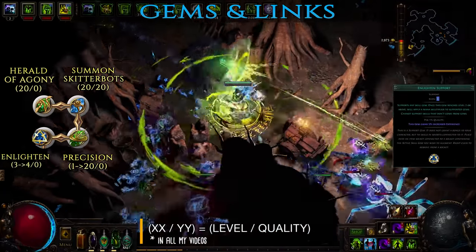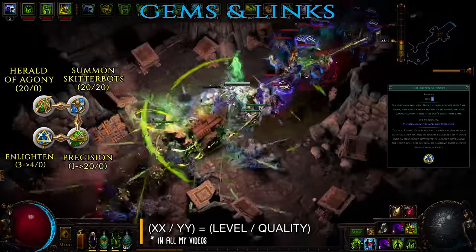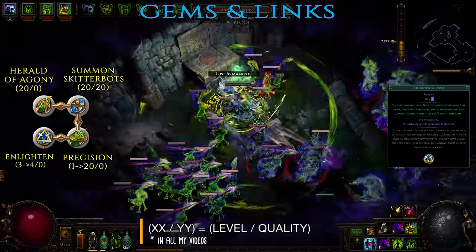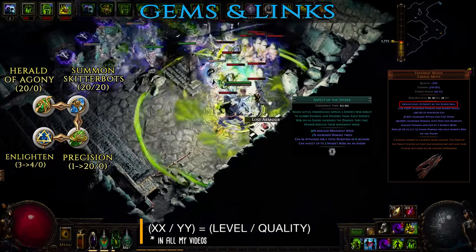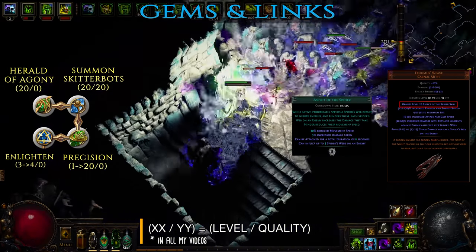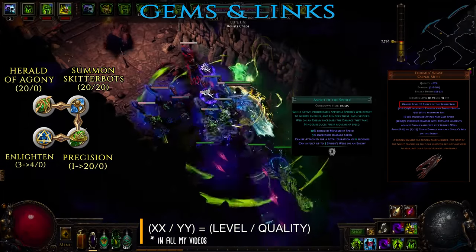The last gem in this aura setup is Enlighten which lowers the mana reservation cost of all linked auras. Do note that it needs to be at least level 2 to have any impact and ideally you should aim for level 3 or 4 to get a significant benefit. Finally, since we're talking about auras, there's an additional one you can obtain by wearing Phenomous Weave gloves – Aspect of the Spider. This aura periodically casts spiderweb debuffs on all nearby enemies, slowing them down and causing them to take increased damage. The gloves themselves provide a huge amount of chaos damage against webbed enemies so they're a perfect match for the build. However, do note that you cannot link or support this aura with any gems.